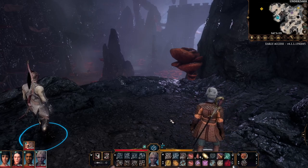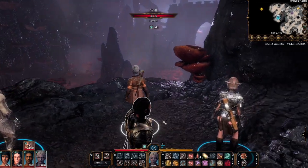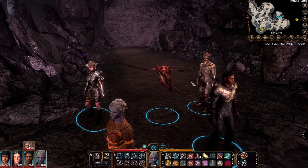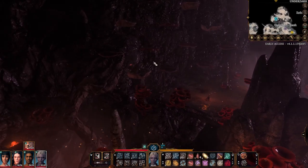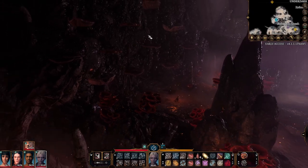Hello and welcome to Casual Veteran Gamer. In this Baldur's Gate 3 video today we're going to be dealing with the Bulette, which you can encounter in a few places in the Underdark. I'm going to start the encounter here which is just next to the Secluded Cove. Over there we can see the entrance to the Arcane Tower, and this is where we can come down through the Hag's house.